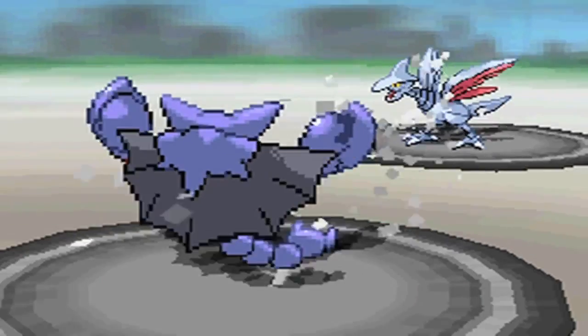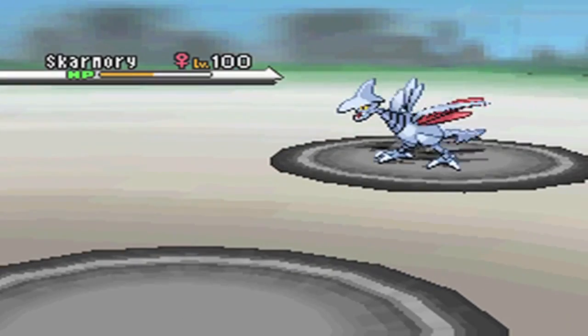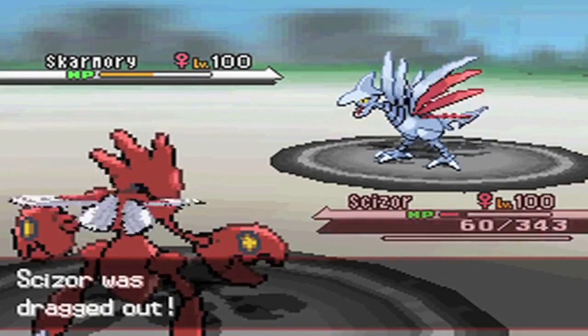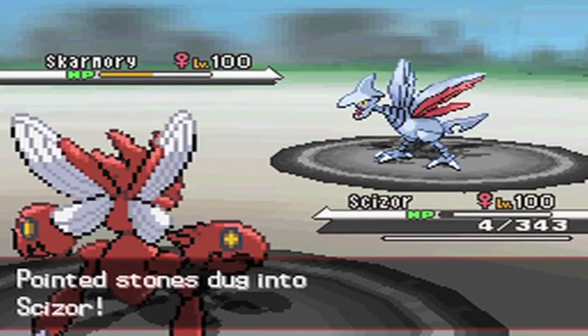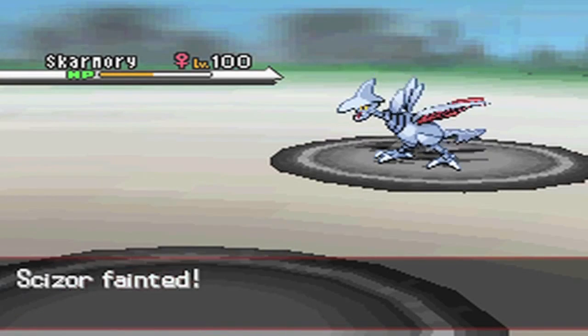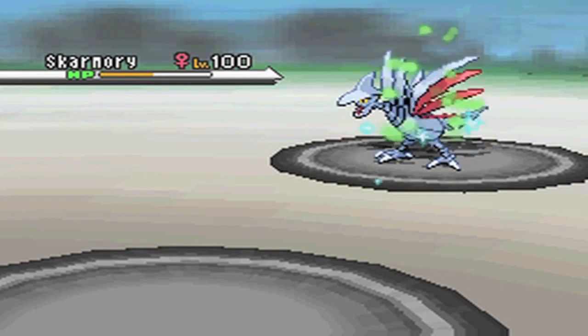He goes for Whirlwind again, brings Scizor back in, and the hazards are going to kill it. Scizor did practically nothing in this battle — all it did was switch in on something, got forced out, and just died to entry hazards. So yeah, good game, Scizor.